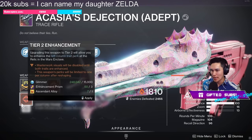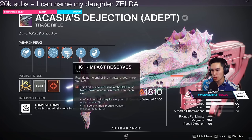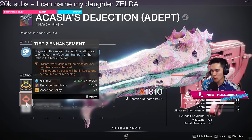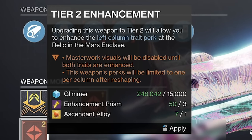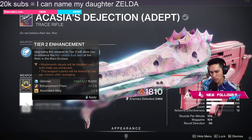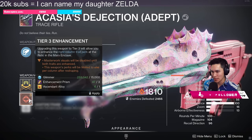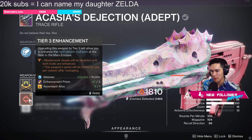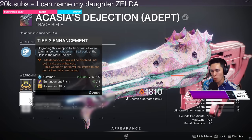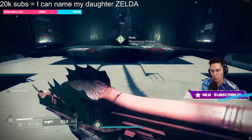With each one of these tiers — these enhancements — this is going to unlock the ability to enhance both traits. This is going to cost one Ascended Alloy. Hold on — before I start: Masterwork visuals will be disabled until both traits are enhanced, and this weapon's perks will be limited to one per column after reshaping. Tier 3 enhancement costs another 15,000 Glimmer, three Enhancement Prisms, and one Ascended Alloy. That's the last enhancement you can do to the weapon.